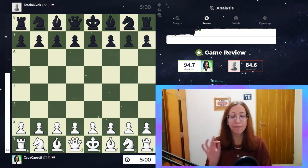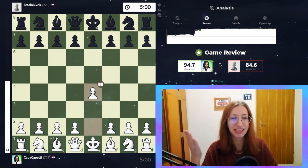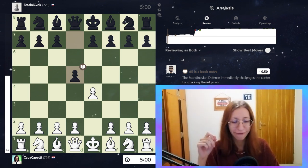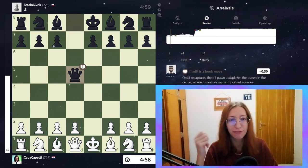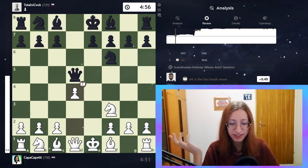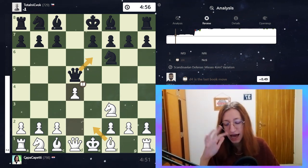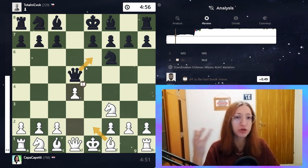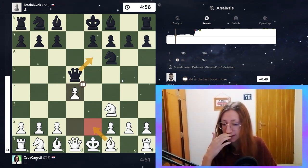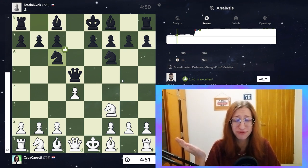I started with e4, but he knows that I love playing the Italian, so he decided to go with d5 and play the Scandinavian Defense, which is something I usually encounter when I play e4. I took that pawn, he takes with the queen, I develop my knight on f3, he goes knight to f6, and here I go d4 — which is actually a book move, and I'm surprised because I truly didn't know that part of theory.